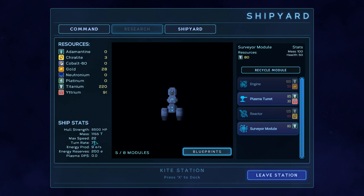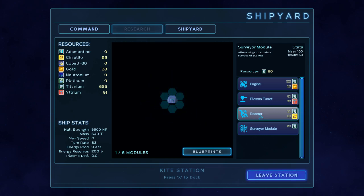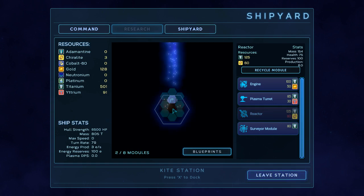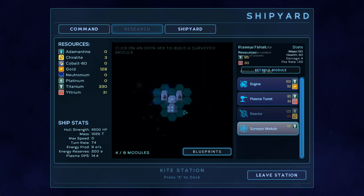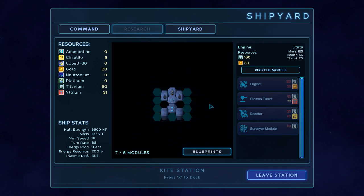You can use extra reactors, but they cost chirolite which we don't have. Presumably the reactors give us power. That was the surveyor module. If I took this off — what does a reactor exactly do? Energy reserve 200, energy production 9 a second. Why is it less now than when I didn't have it? Doesn't actually tell you. Well, I'm pretty sure we need one. We've got our two gun turrets here — DPS of 7.6, surveyor module, engine. Can't do much more than what they've asked for, and I don't see any reason not to do it. I do wish the reactor would tell me more specifically what it does.